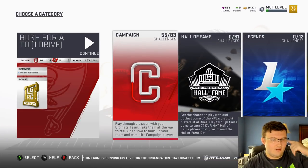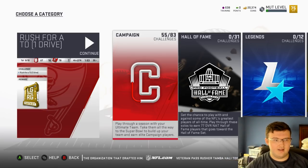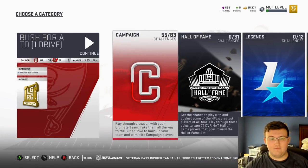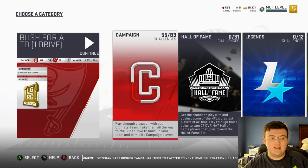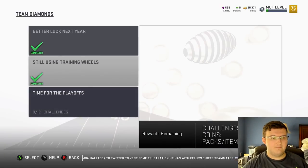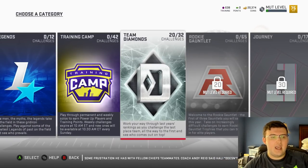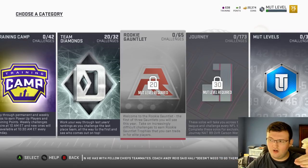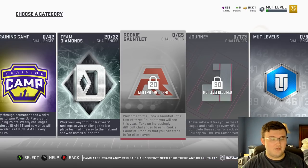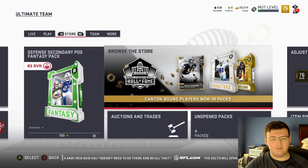Solo challenges are great on farm accounts — that's the whole point of them: to do more solo challenges, get more coins, and do all kinds of great stuff. Campaign solos are a fantastic way to level up. The premise is you do these solo challenges to get to level 15 to unlock Team Diamonds. Complete both sequences and you get four gold fantasy packs. Once you get to level 20, you can complete the last Rookie Gauntlet sequence and get an 85-plus overall elite player, which you can sell or use for training points.